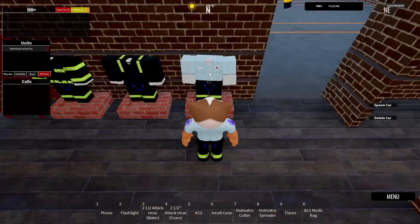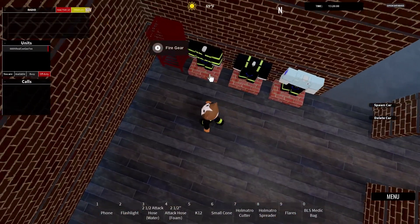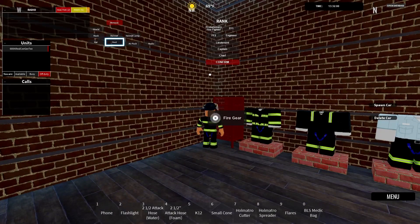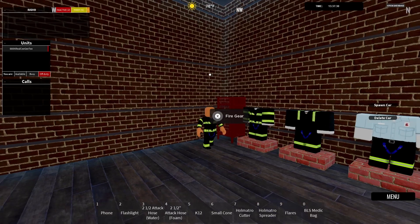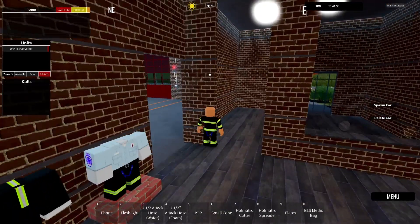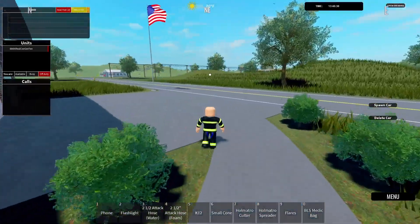Here are all your uniforms - I don't know what this one is, it might be EMS. You have your fire gear - you click on it and you can get your helmet. Pretty cool - press confirm and now I'm bald. Great, this is amazing.